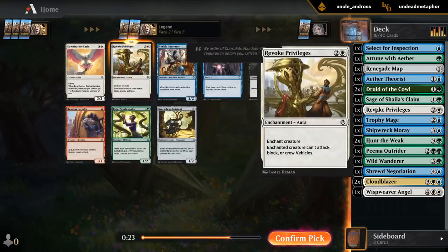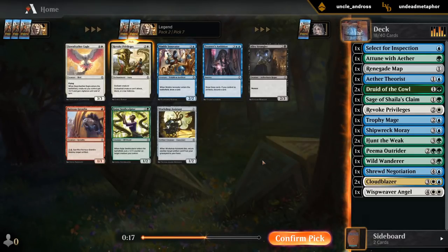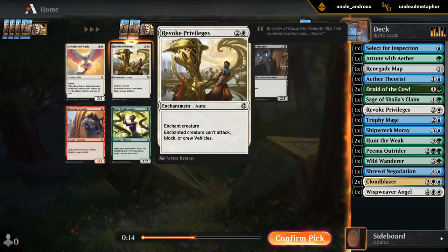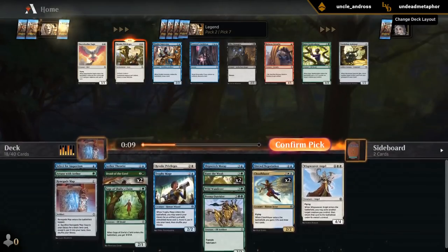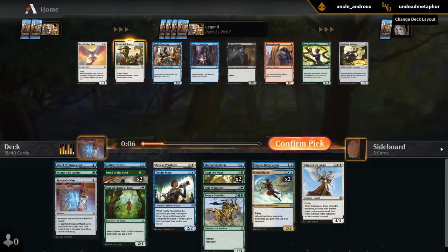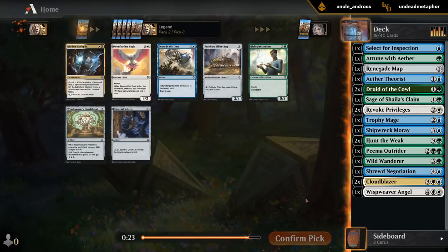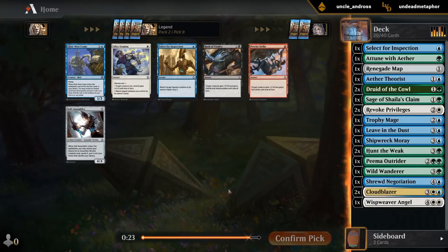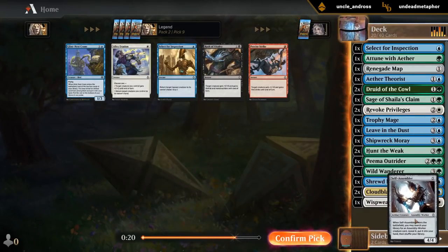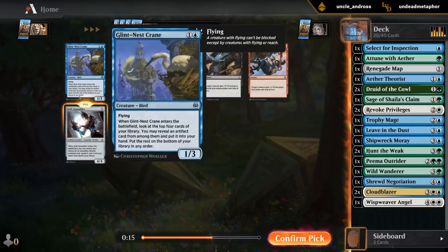Still don't think we're a Dawnfeather Eagle deck. Ambition doesn't seem needed when we have double Cloudblazer at five. Seed Sculptor is a fine two-drop. How many two-drops do I have? Theorist, double Druid, maybe Sage. It's kind of close, but I'll take the Revoke. Take the Leave in the Dusts. Self-Assembler might be useful, although if I get multiples I'll end up with too many fives. I don't think this is a Crane deck — I just don't have any artifacts.